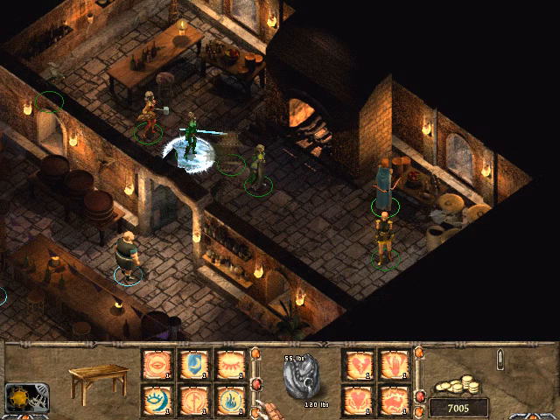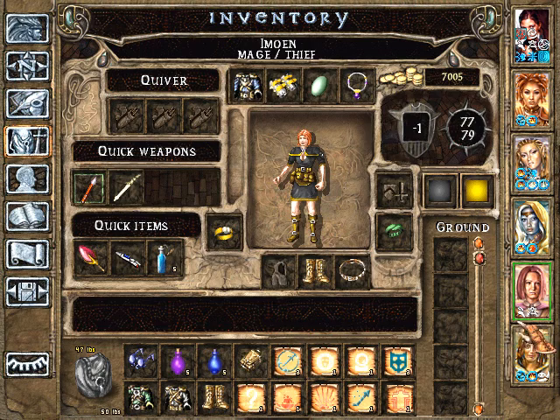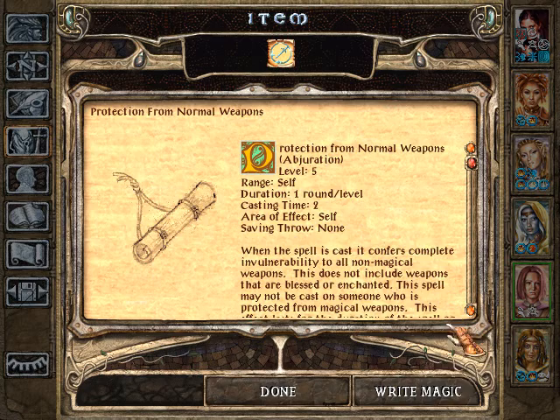This table is just full of scrolls — probably 120 hours or whatever we're at worth of scroll plunder. Do we have any duplicates, though? Look at this — does anyone know Shield? It's already there. Here's another duplicate: Protection from Normal Weapons for everyone.